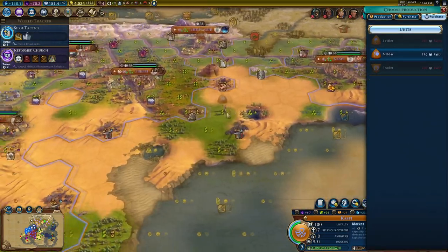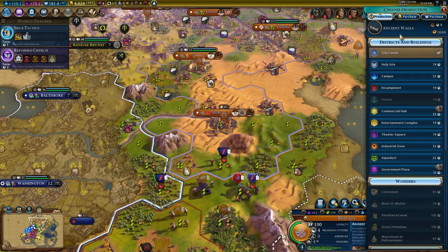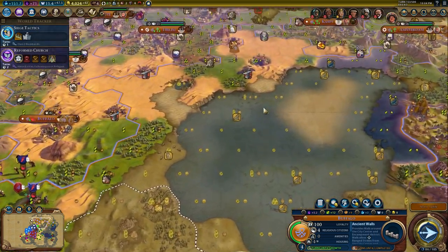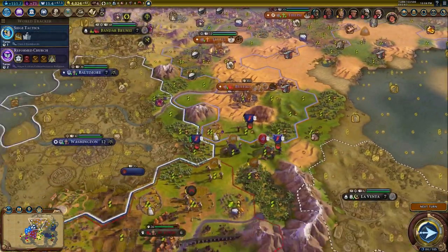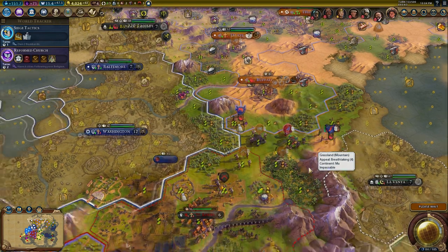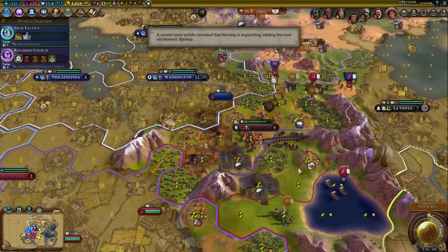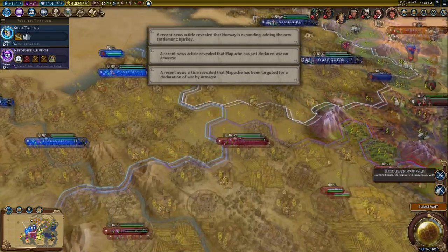We should definitely build or combine our builders. We were going to send one down here so let's just get one down here instead. And then the one that was here is just going to go elsewhere instead, maybe purchase some more tiles elsewhere to improve. I don't know how we're going to make this place happy honestly. Latara declared war on Teddy Roosevelt - he's actually really close, I didn't realize he was that close.